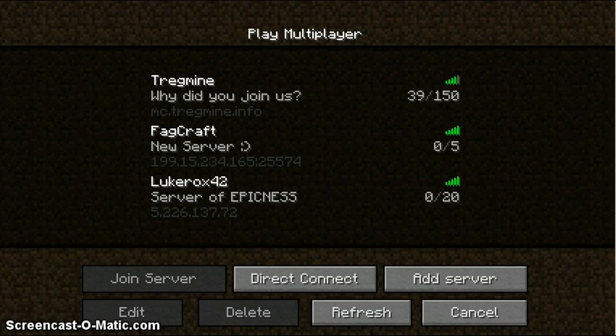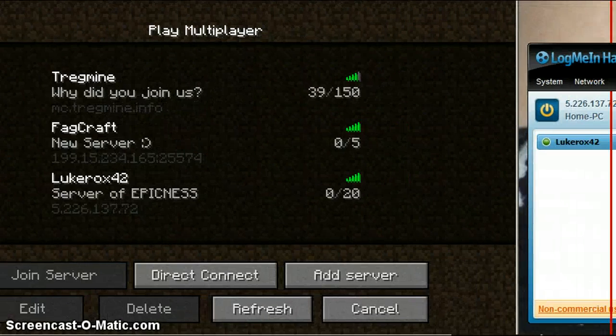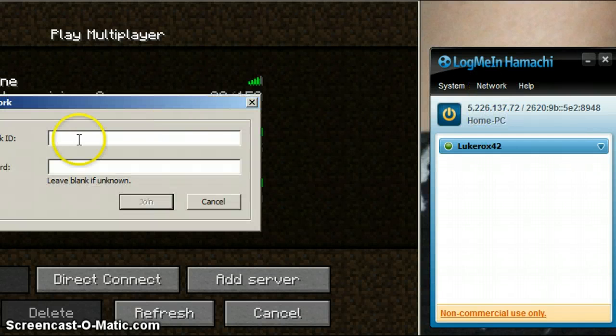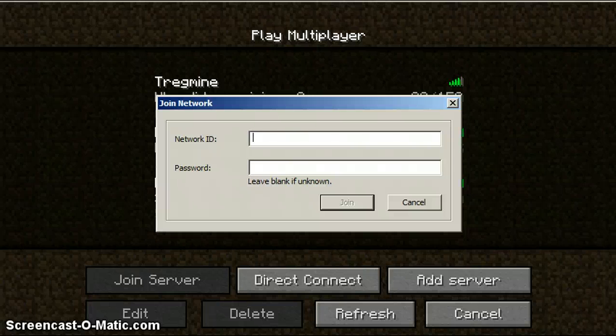It's called LogMeIn Hamachi. Pretty sure you can't see it, so just a second. Now I'm pretty sure you can see it — here it is. That's the thing. What you're gonna wanna do is you have to download this. I'll put the link in the description. Then you hit Network, Join an Existing Network. The network ID is looperx42, password 123. And that's pretty much it — you just hit Join.